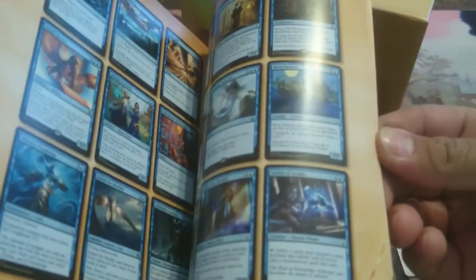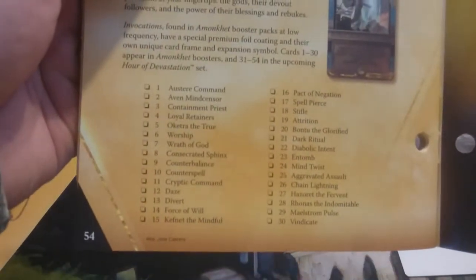And this is that little box that you get. You get your book — it's got all the cards in it from that set. And you get like a checklist on the back for the invocations. There's that many of them. And then the sleeve that goes around the box has an art design on it. I'll open it up and show you real quick — it's just the design that's on the box itself.